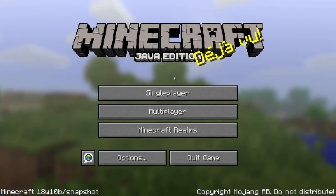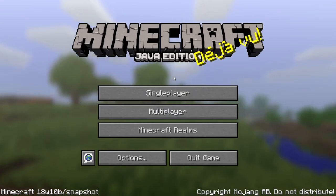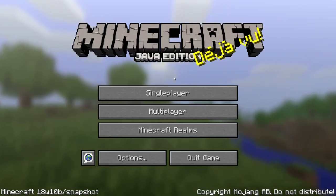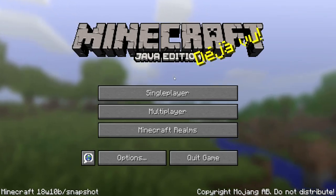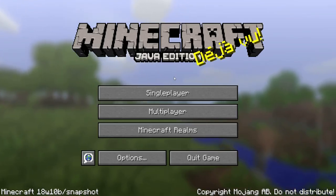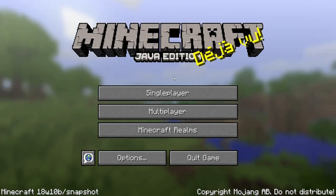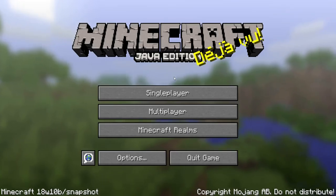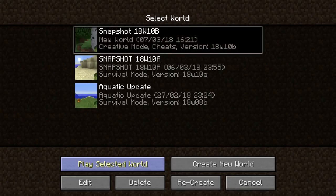Welcome back everyone, my name is AirCode. Today I'm here to bring you the latest news and features for the Update Aquatic. We've been given the B version of the snapshot this week — 18w10b — which introduced a couple of changes but not as many as yesterday. We're expecting possibly one more snapshot tomorrow, Thursday, and even one on Friday, as the developers are going to GDC, the Game Development Conference.